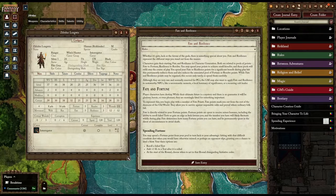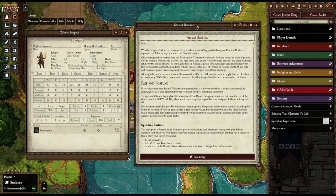If you're interested in how to get these journal entries, take a look at the links posted for the Warhammer core module for Foundry Virtual Tabletop. Fate and Resilience is a measure of the motivation, fortune, luck, and favor that you have beyond all other creatures in the Old World.